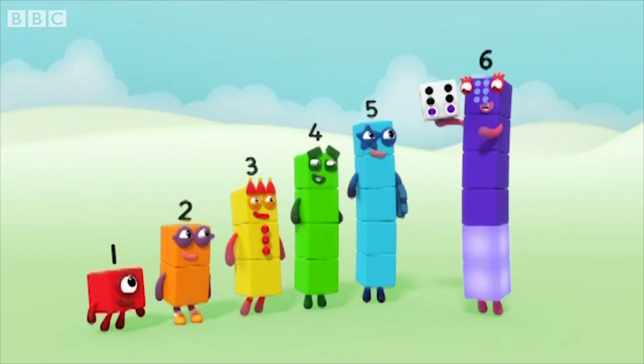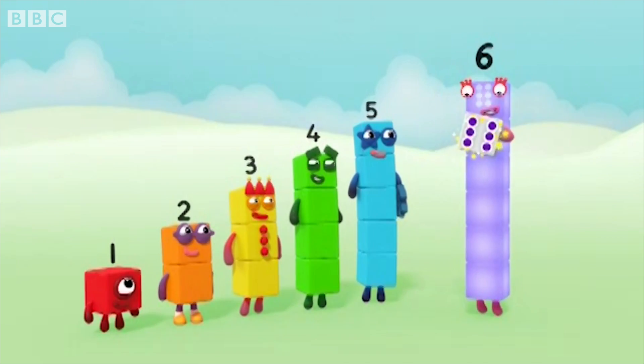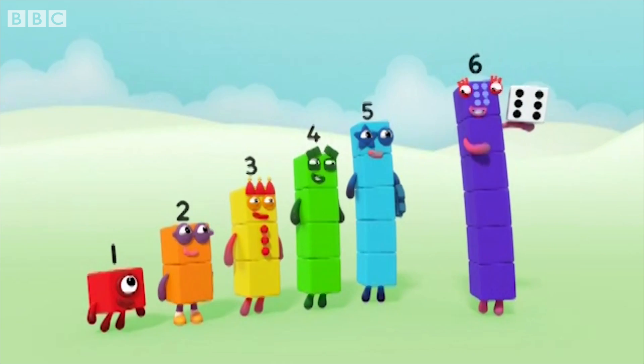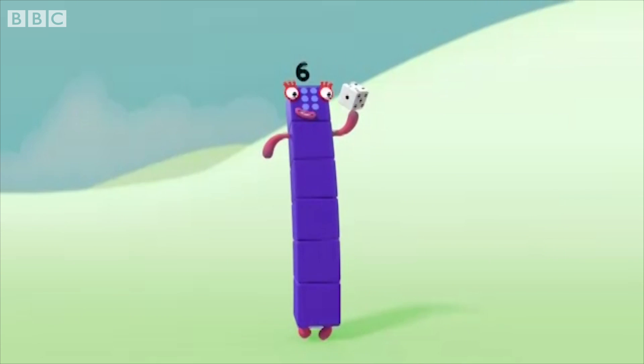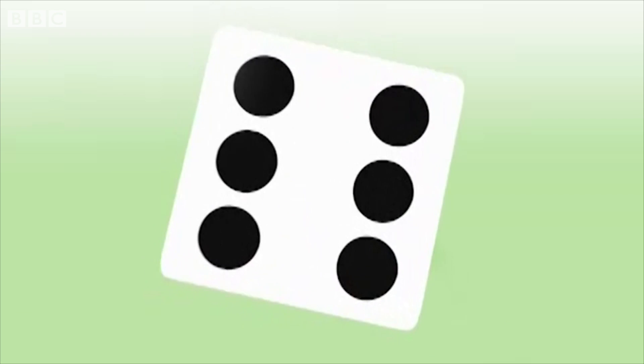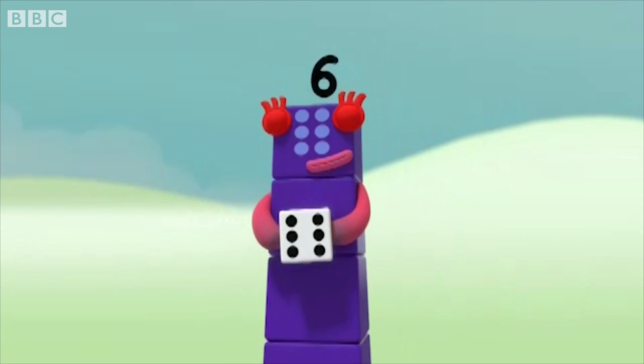One, two, three, four, five, six. Six spots, just like me. What is it? This little block is full of tricks. It's got six faces, one to six. It's called a die, it's called a dice. Dice or die, both names are nice.